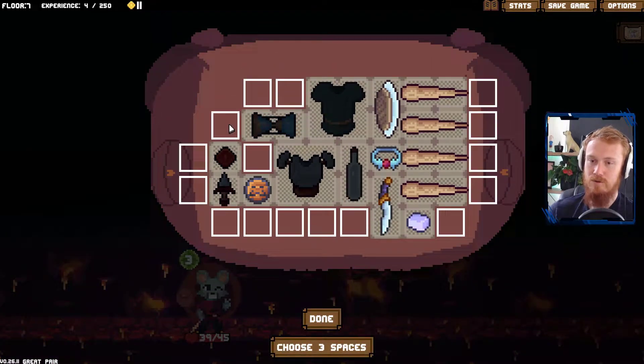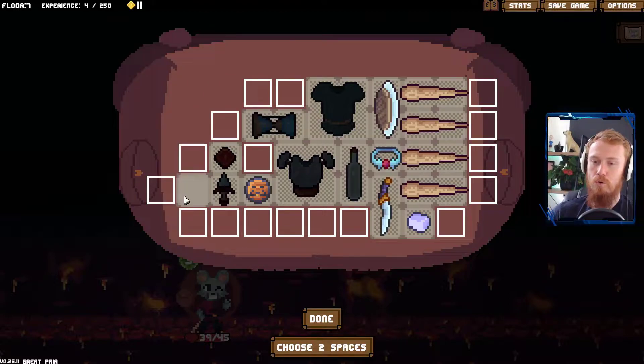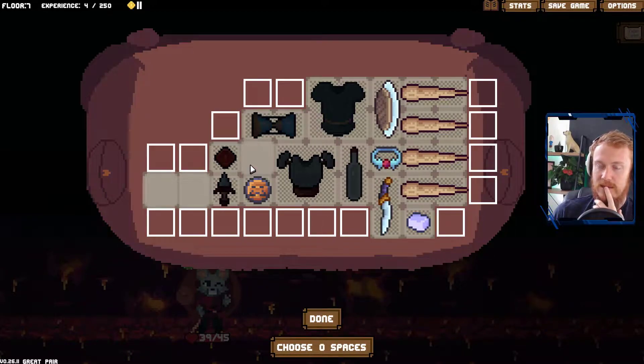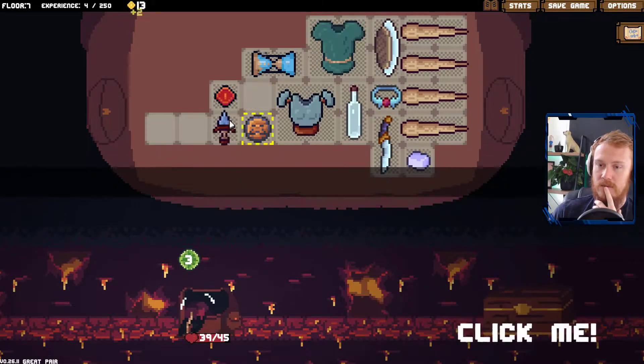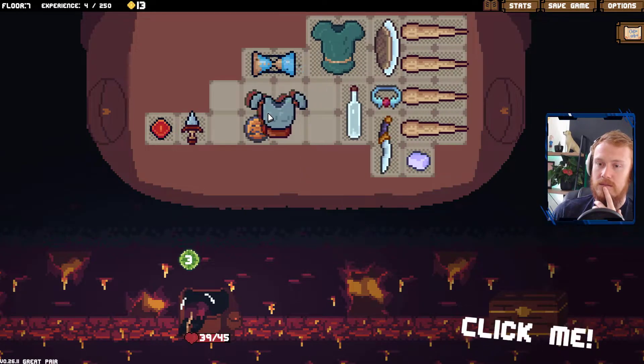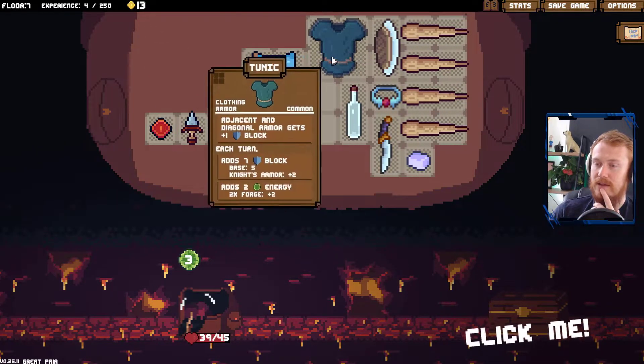As we talked about, we either could go all the way out this way and then pop it here — that's not a terrible idea either. Pop that there, for example. We just go like this. Click done. Get items. This goes here, that goes there. This can go across one, that can go there.